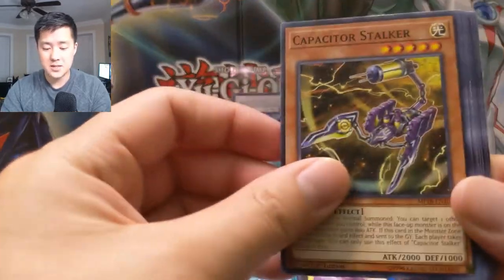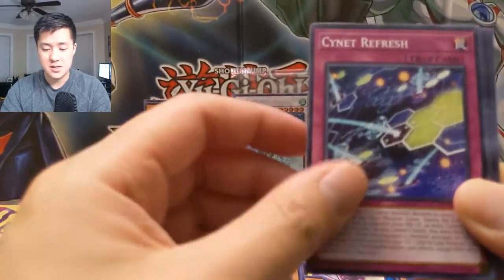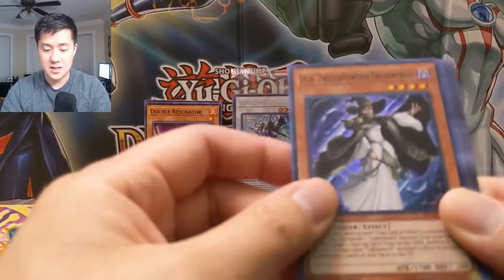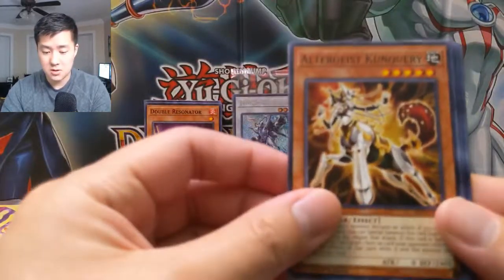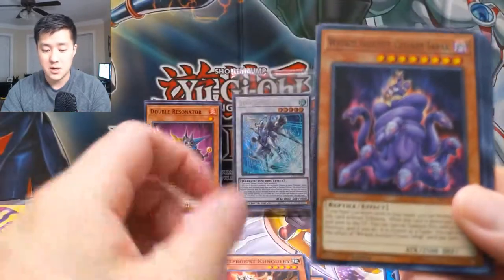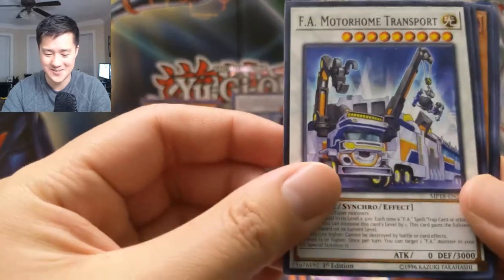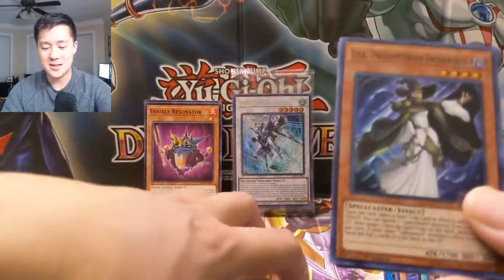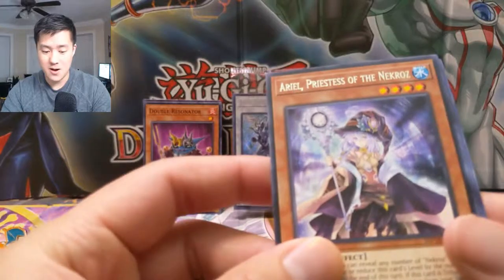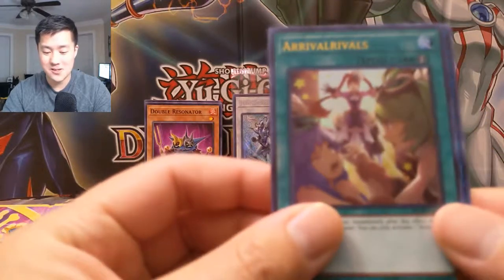Let's see — we got World Legacy's Heart, Capacitor Stalker, Jack Wyvern, Amazon Spy, FA Auto Navigator, Sign It, Refresh. We have a Lilith, Twilight Enchantress, and let's just do this real quick — for our secret. We got Samurai Skull, Altergeist Kunquery — pretty cool art — Wicked Acolyte Chillarmy, Sabak, FA Motorhome Transport. Those vehicle cards are so weird. Smile Universe, Hackworm, and then Enchantress again. For the rare: Aerial Priestess of the Necros, Rivals Arrival.